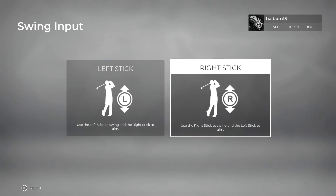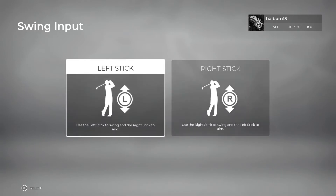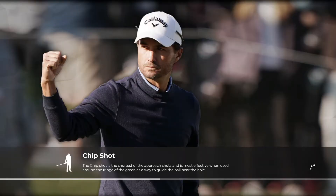Left stick or right stick? I think I'm going to go left due to it being used at snooker as well. Use the left stick to swing and the right stick to aim — yeah, that's about right. Let's try that. I'm guessing there's something you can change in the settings later on. After watching Apex Hangdon go through it on his channel, there's quite a lot of settings to be looking at.